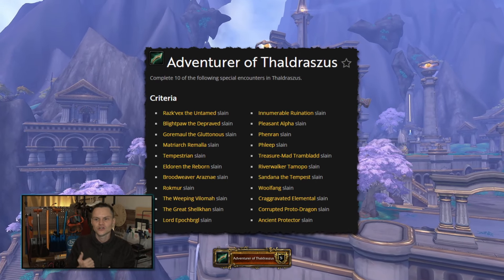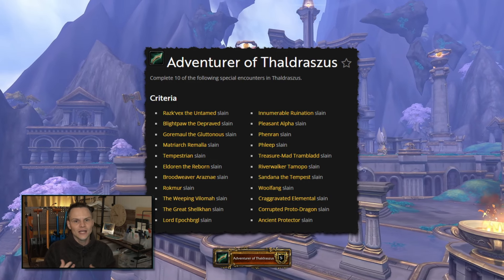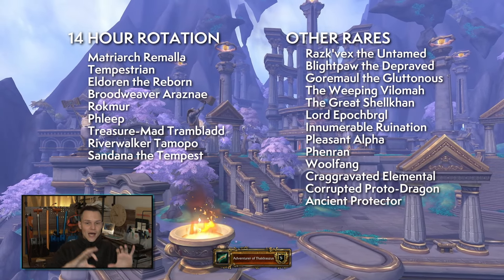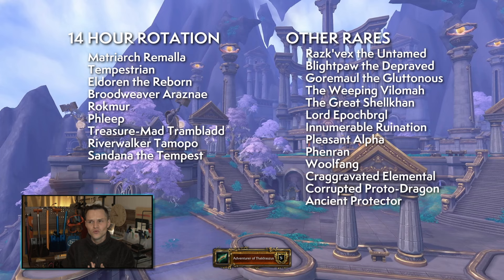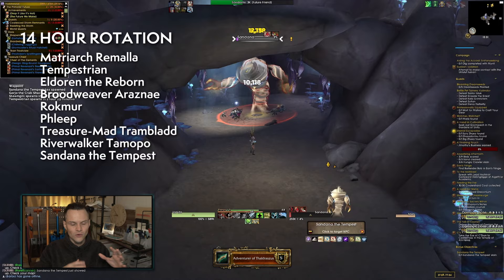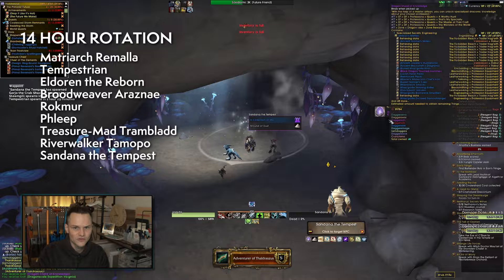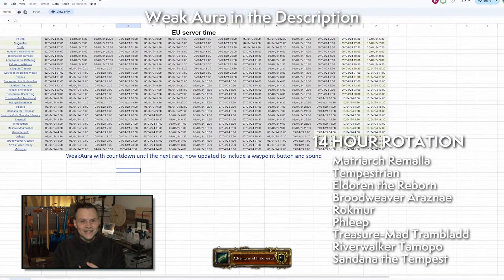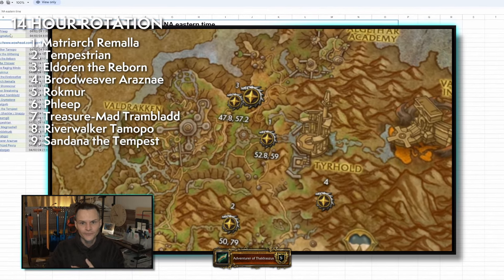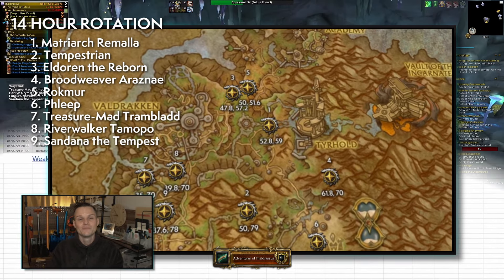For the Adventurer of Thaldraszus achievement, you need to kill 10 of the rares within Thaldraszus. I'm going to split them into two groups: nine of them are part of a 14-hour rotation of rares which spawn every 30 minutes, one rare at a time around the Dragon Isles. In the description there's a WeakAura and a spreadsheet for NA and EU that will tell you the exact spawn time for any rare you're looking for in Thaldraszus.